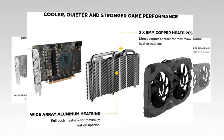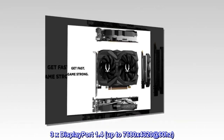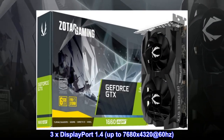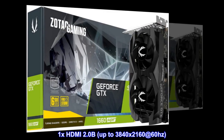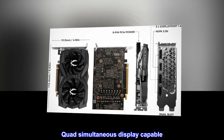Connections: 3x DisplayPort 1.4, up to 7680 by 4320 at 60 Hz. 1x HDMI 2.0b, up to 3840 by 2160 at 60 Hz. Quad Simultaneous Display Capable.